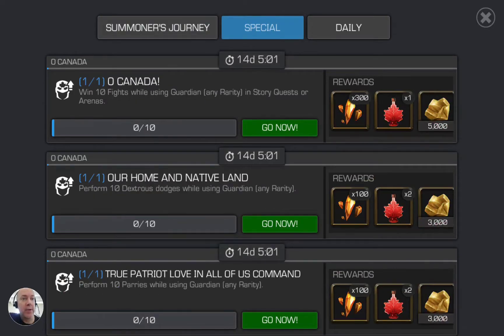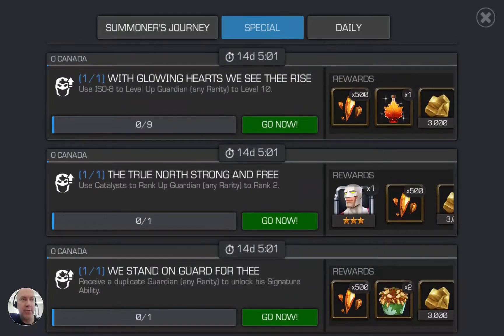So you come in here, now that your special tab is activated, and you can see: use catalysts to rank up Guardian any ready-to-rank to two, and then receive a duplicate Guardian to unlock the signature ability.